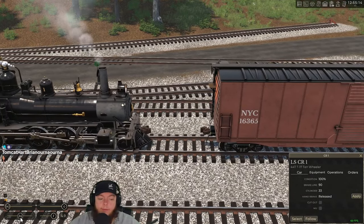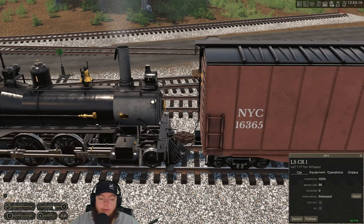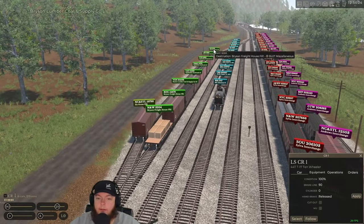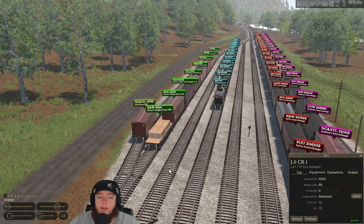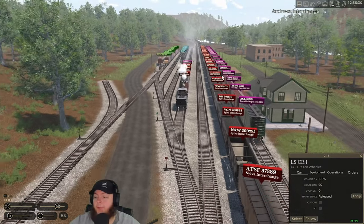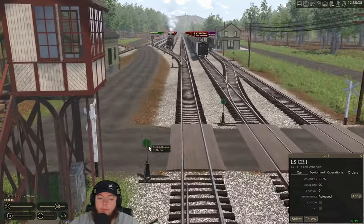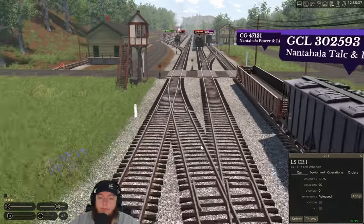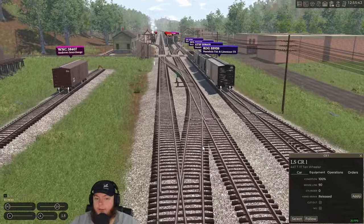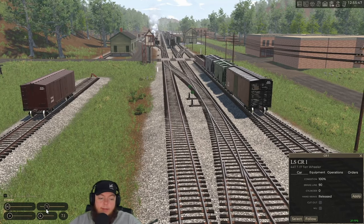The Bryson shuffle — and then we've got to do all the Bryson cars too. We've got to spot them back at Appalachian Hardwood and stuff. But before I do that, I'm getting these interchange trains out of here so I get some frame rate. I think that's the most important thing right now — get these interchange trains moving so we can get a little bit of frame rate back.